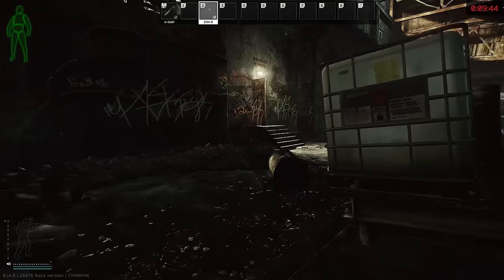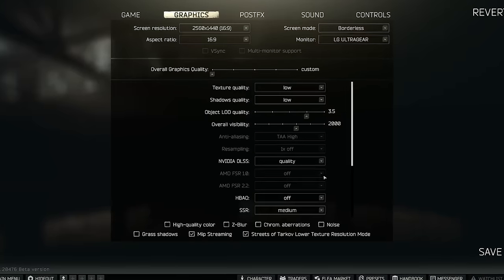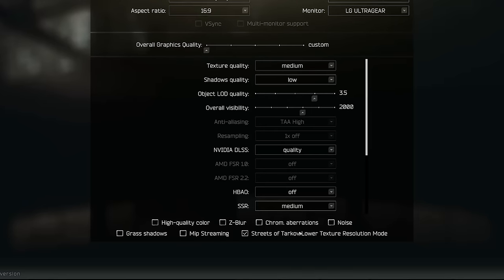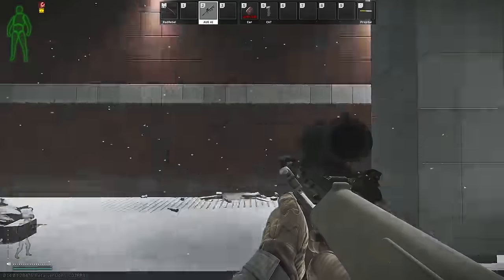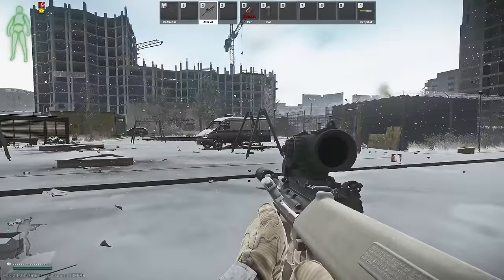Hopefully one day BSG will update MIP streaming because when it worked it was really good. The next one is actual texture quality, which is directly linked to the amount of VRAM and RAM you require - it's an insane hog of resources on high, with medium and low less so. With my system I can get away with medium on most maps, but I tend to use low if I'm raiding on Streets and Lighthouse. There is also a Streets of Tarkov lower resolution texture mode which is really good - you can leave your textures on medium and play Streets more easily, as it downgrades to roughly the level below with some other optimisations.